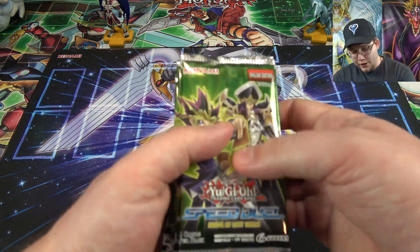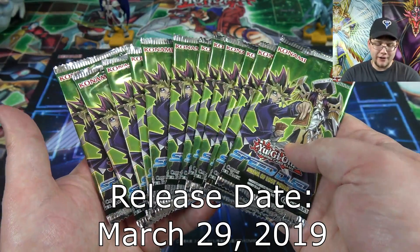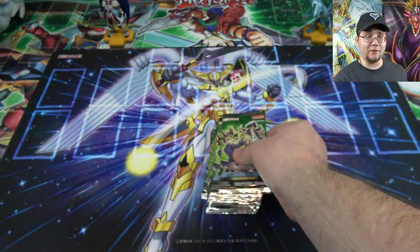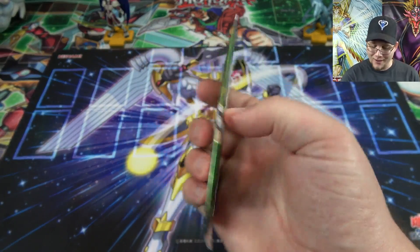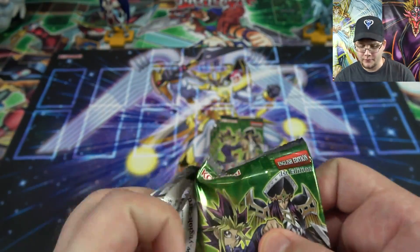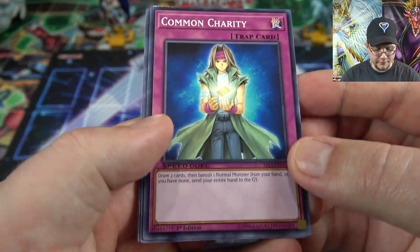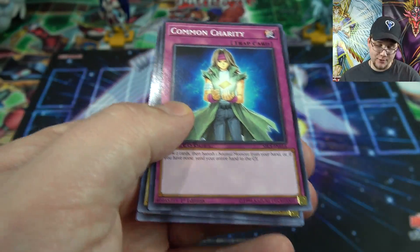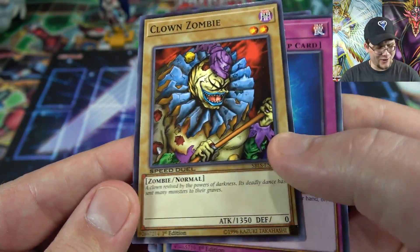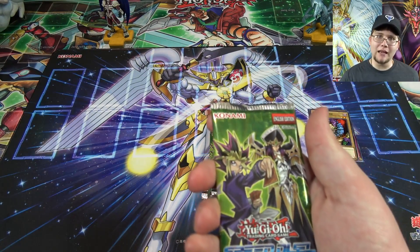Now let's move on to the brand new set — Speed Duel: Arena of Lost Souls. This set is getting released to add more speed duel cards to your collection. From what's been revealed so far, I don't know really what to expect besides Bones being part of this as a skill card and Arcana Knight Joker which is on the cover. These packs only have four cards per pack, so they're kind of like Duelist Packs — cheaper booster packs to pick up. We have Common Charity, Jack's Knight, Buster Blader, and Zombie Clown — I haven't seen that card in a while. That's one of Bones' cards.